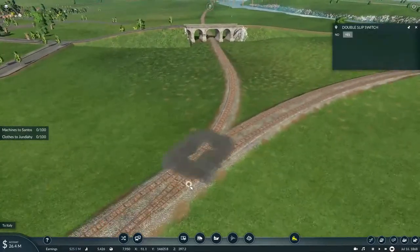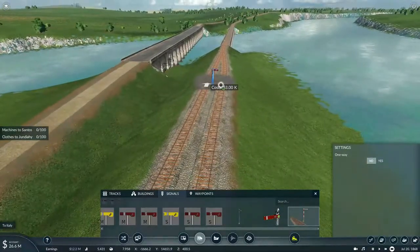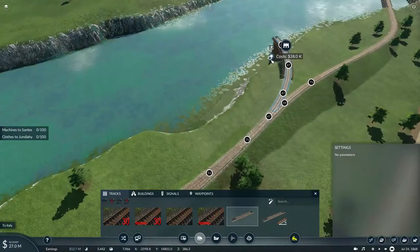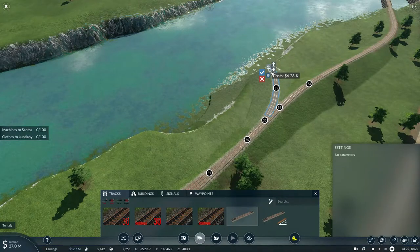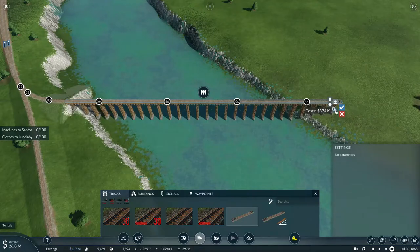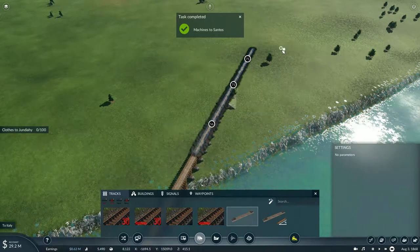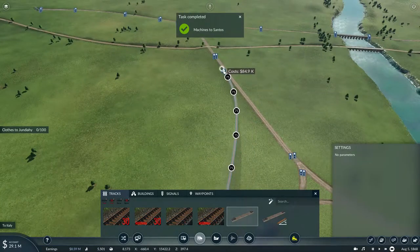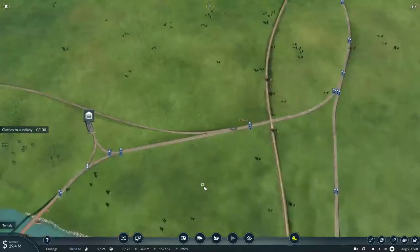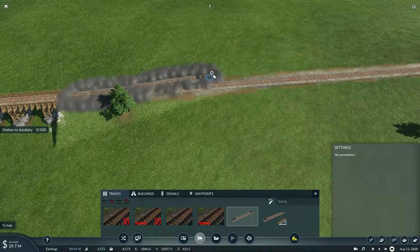Now this branch is fully connected to the main line. However, I need to figure out another way to get the main line connected to Franco de Rocha. Well, there's plenty of ample building room here — 35 miles an hour, which seems fair for a curve. We'll build a wooden trestle bridge to save money. Our machines have been delivered to Santos. Build a switch here, and to make sure that multiple trains can still use this track, we'll build a double section track here.